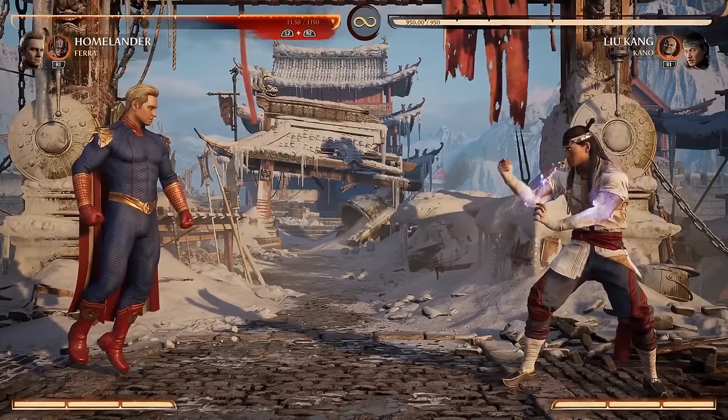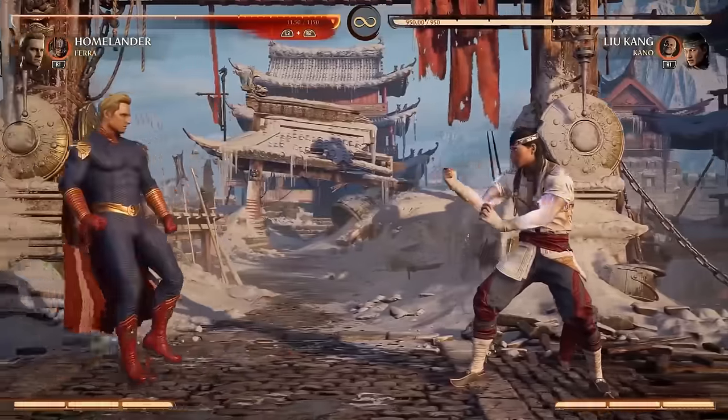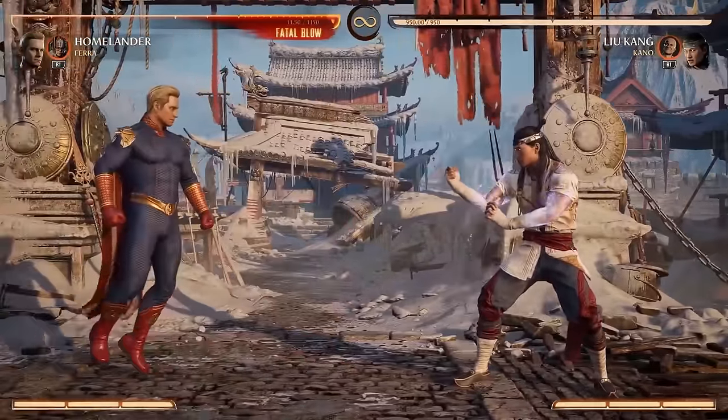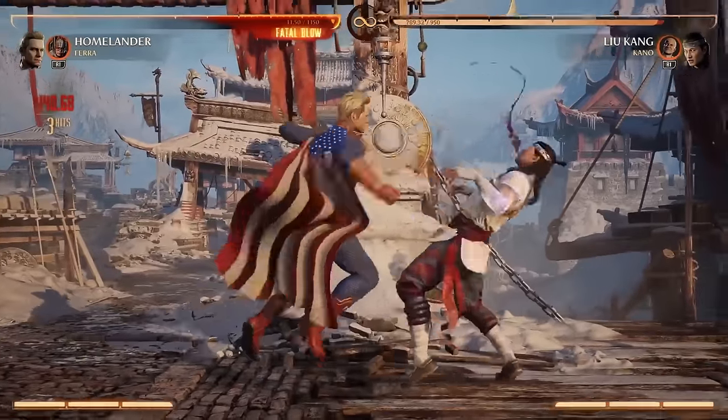All right, let's take a look at Homelander. Supes excited, let's do it. That's quality. So, as you'd expect, he's not exactly a martial artist - more of a brawler. He just kind of punches you really quickly and really hard.